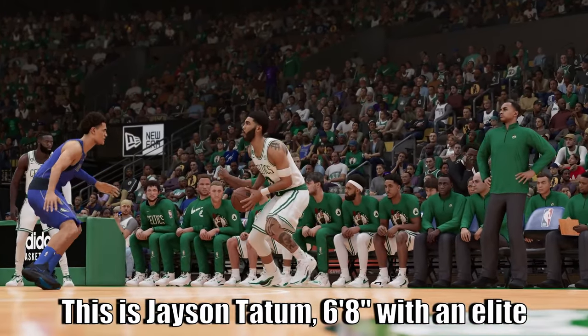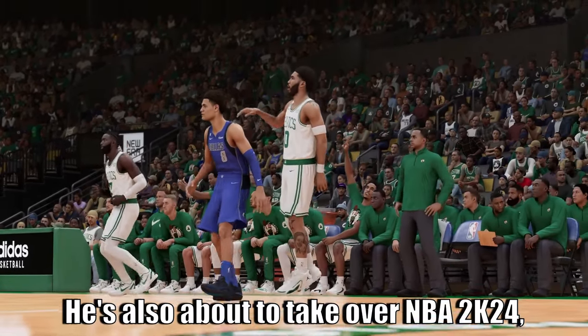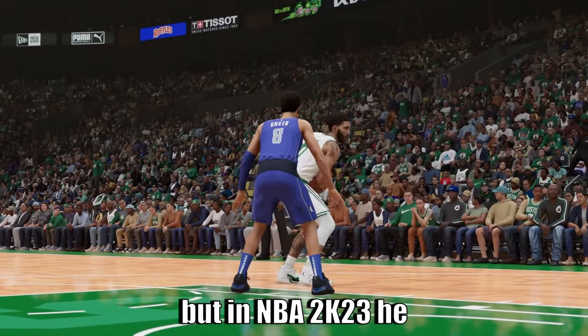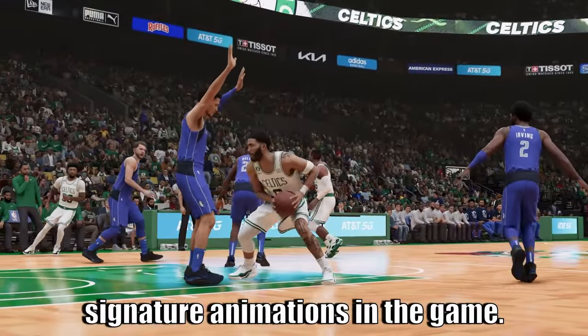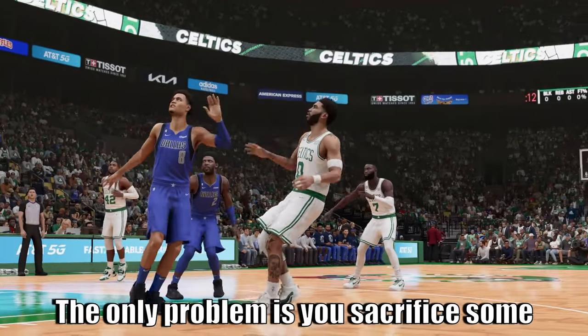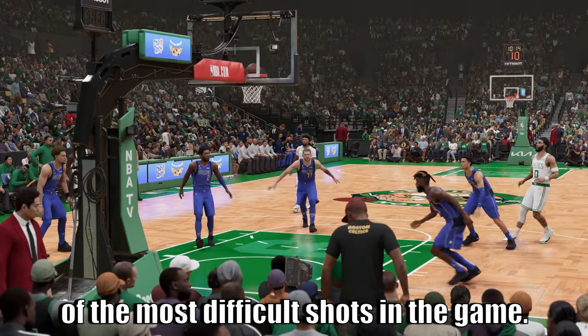This is Jason Tatum, 6'8" with an elite handle and a buttery smooth jump shot. He's also about to take over NBA 2K24, but in NBA 2K23, he already has some of the nicest signature animations in the game. The only problem is you sacrifice some realism with animation speed, making these some of the most difficult shots in the game.